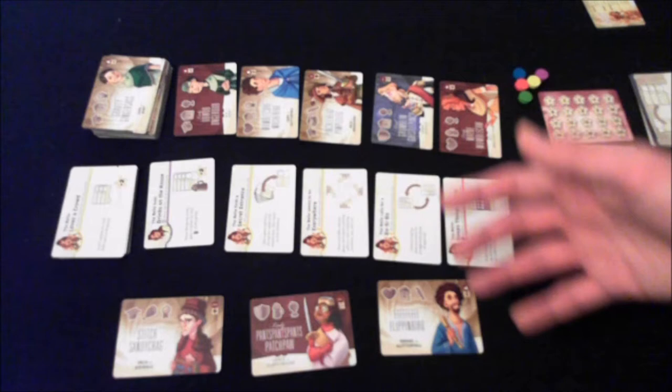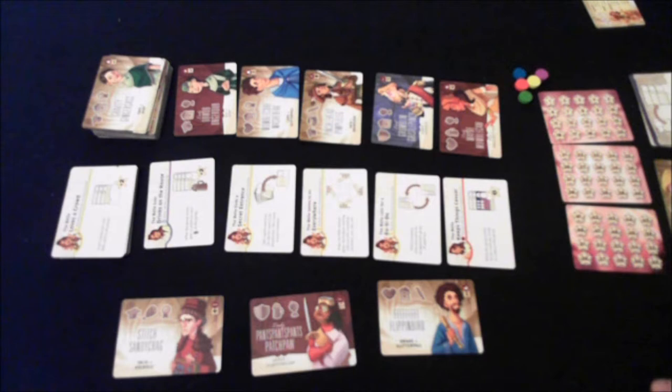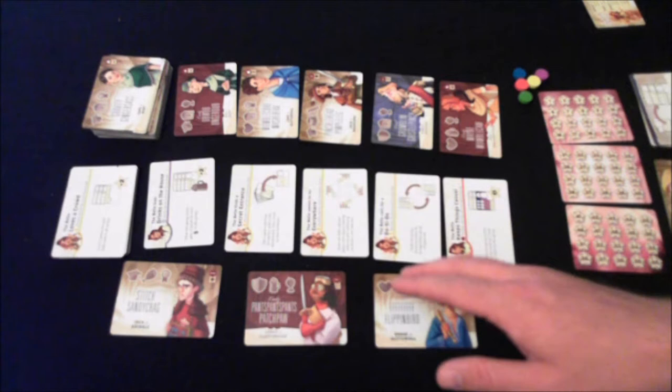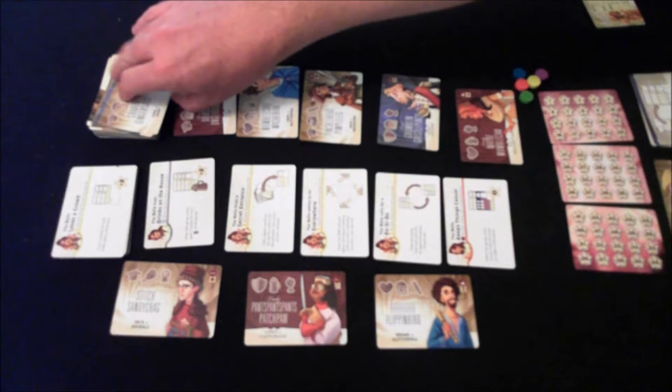You're also trying to gain the attention of the Belle — she's like the princess or something. She's the Belle of the Ball and she's got a lot of influence; she might help you in scoring points and having your party-goers be the most influential. At the beginning of the game, each player gets three guests to start their party. Your entire lineup of guests is your party. You can never have more than three groups of guests, and each group can only have four guests.